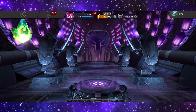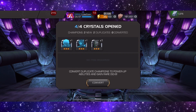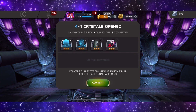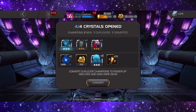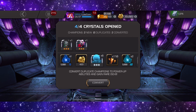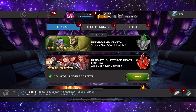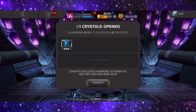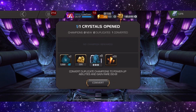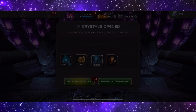We've got four of these Ultimate Crystals, which are guaranteed three-to-four star characters. Let's see what we can get — two new three stars. Is that Mr. Sinister and Dr. Doom? Interesting. We do need some five-star shards; I think I'm about 2,000 off. We now have an Ultimate Shattered Heart Crystal — let's pop this open. We got a three-star Phoenix.